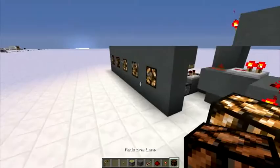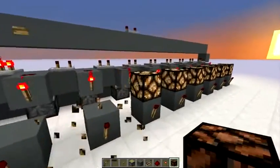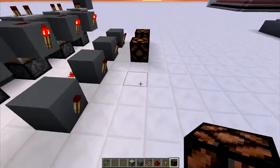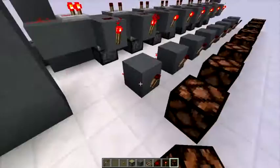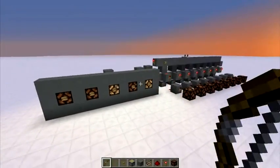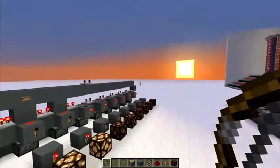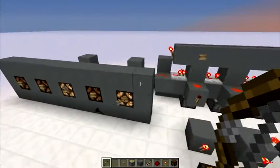Whenever you shoot any of these buttons, it will add one instead of turning off one. All you have to do is break the top redstone lamps and place redstone lamps in front of these torches. Whenever you shoot any of these buttons, it will turn on one, and whenever you shoot them all, it will reset itself. Let's start with the tutorial.